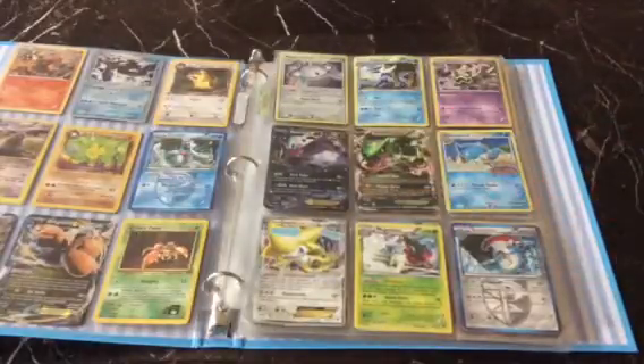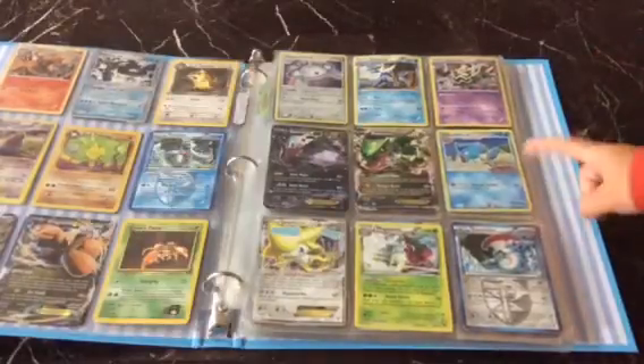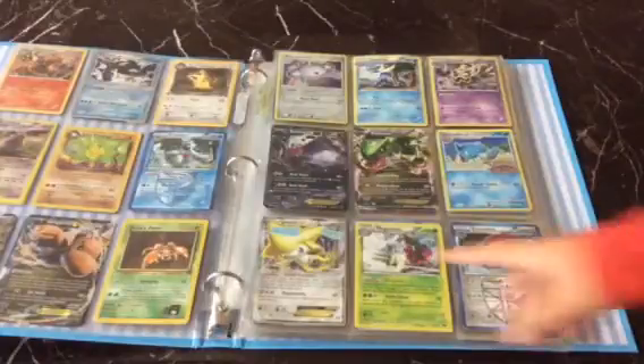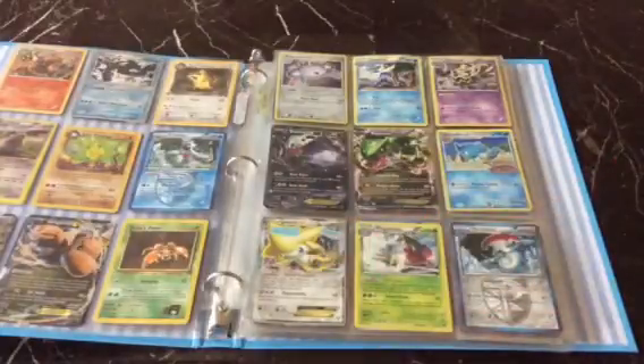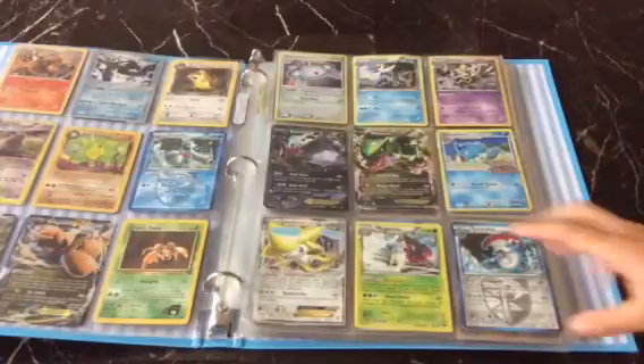Then you have a Rayquaza EX, but they're both different versions. You have a Geodude Pokemon Rumble, then followed by a Jirachi EX. Then you have a Mega Neon, then an Excalibur.